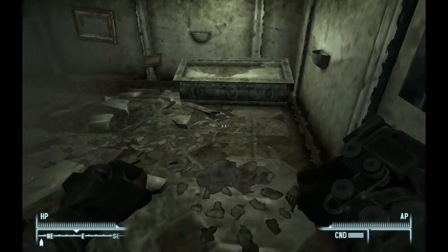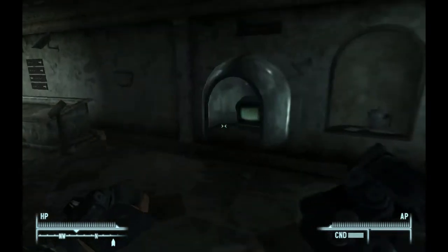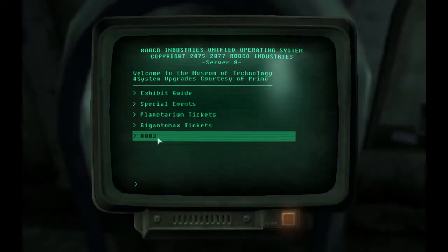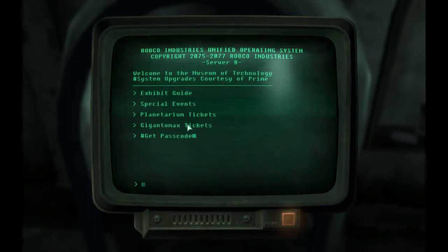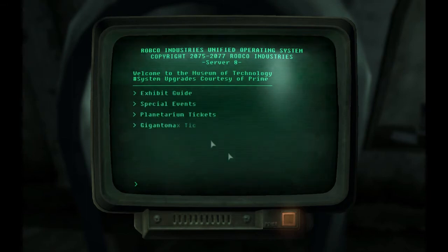Keep heading to the bottom and head over to this terminal. Just use number 3 and enter 113. You'll get the passcode and a note from Prime saying that you did it.